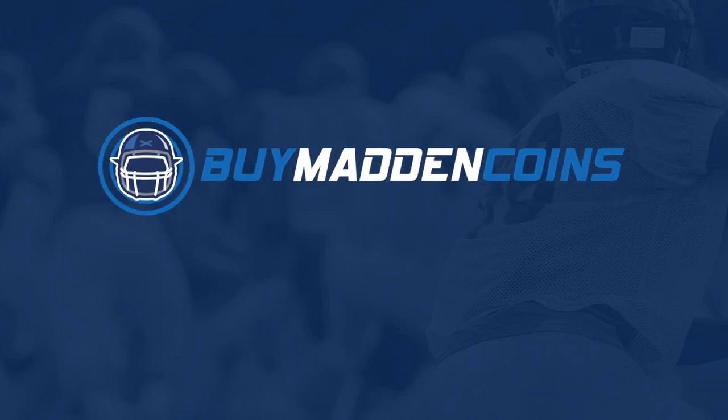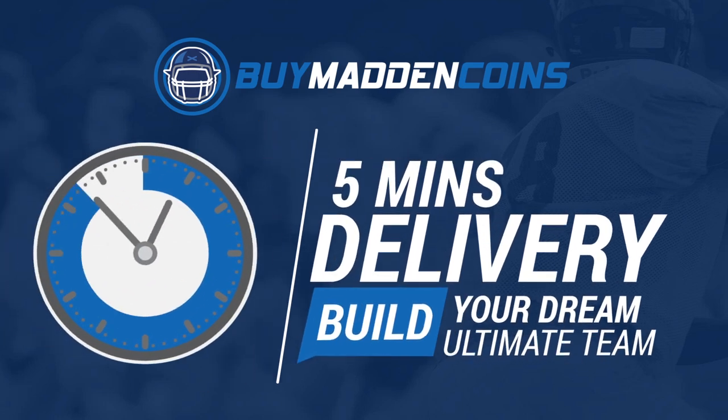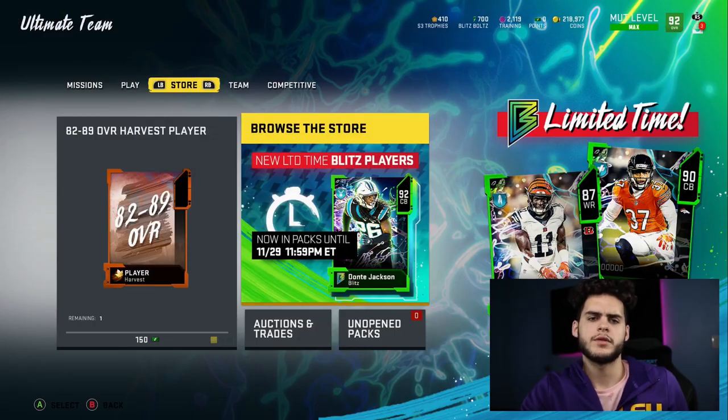In need of some coins to build that dream team you guys have always wanted? Make sure to head on over to my sponsor BuyMaddenCoins. They have the cheapest, quickest, and most reliable coins on the market right now. Head over to BuyMaddenCoins and use code Poodle at checkout for 20% off your order.